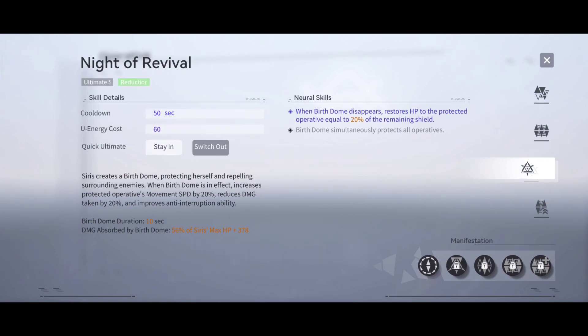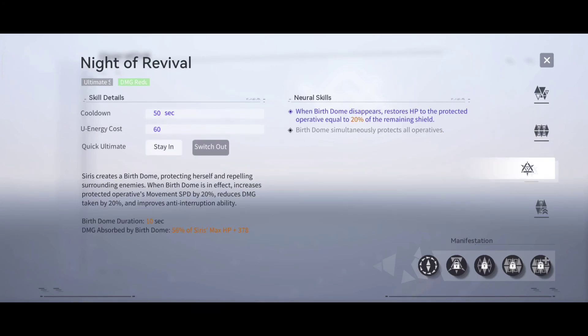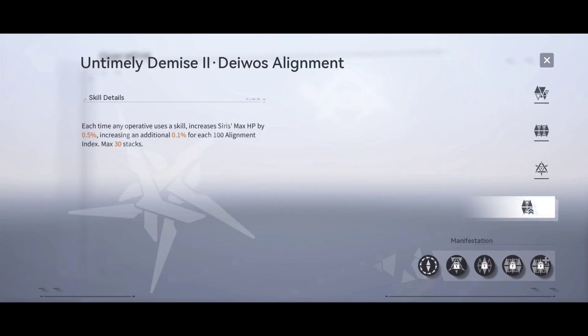Knight of Ravel has a 50-second cooldown and U energy cost of 60. Sirius creates a Birth Dome protecting herself and repelling surrounding enemies. When the Birth Dome is active, it increases the protected operative's movement by 20%, reduces damage taken by 20%, and improves anti-interruption ability. Birth Dome lasts 10 seconds and absorbs damage equal to 56% of Sirius's maximum hit points plus 376. Neural skill: when the Birth Dome disappears, it restores HP to the protected operative equal to 20% of the remaining shield. The Birth Dome simultaneously protects all operatives, which is very nice.